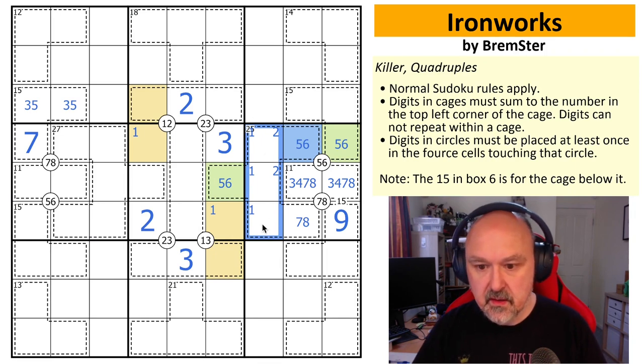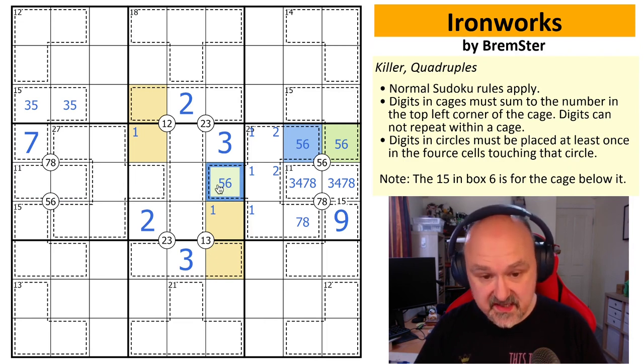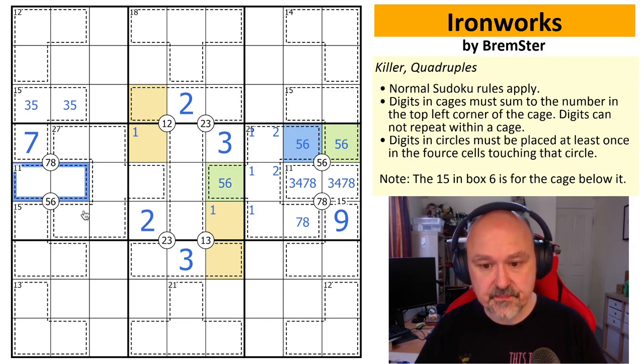Now we start coloring fives and sixes — call one blue and one green. The other cell in this cage must be the opposite color since they're in the same cage. We now have a five and a six in this 25 cage, so any 25 cage option that doesn't include a five and a six is eliminated. This 11 cage is now forced to be a five or a six in one specific cell, and since we haven't yet placed five-six in this quadruple clue, this now becomes a five-six pair as well.